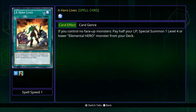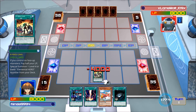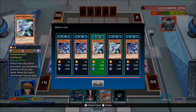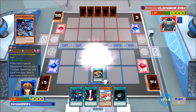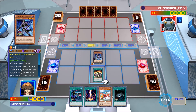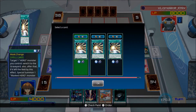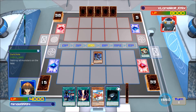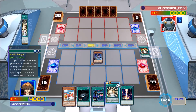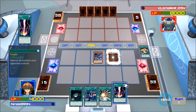Do we really want to use A Hero Lives with no backrow? Just hoping for Dark Law, Mezzonak, or we're gonna go Hero Alias. Shall Miss, and then we're just gonna search basically for Mask Change, and we're just gonna set it and pass.